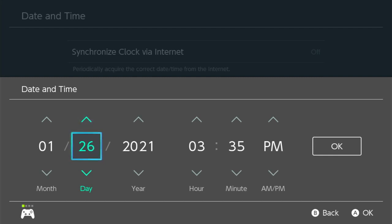Any year will work. I'm going to leave it at 2021, and then we're going to change the time to 5 a.m., which is the new day in Animal Crossing. I'm going to set it to 4:58 so I don't have to rush.